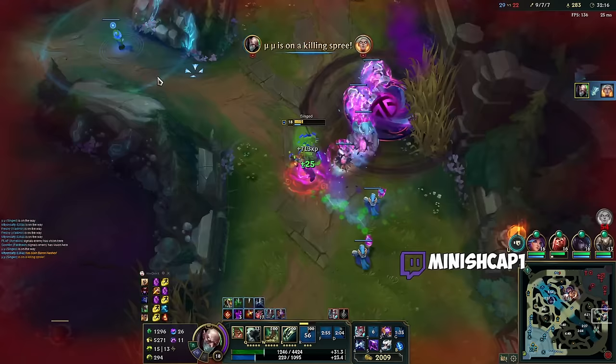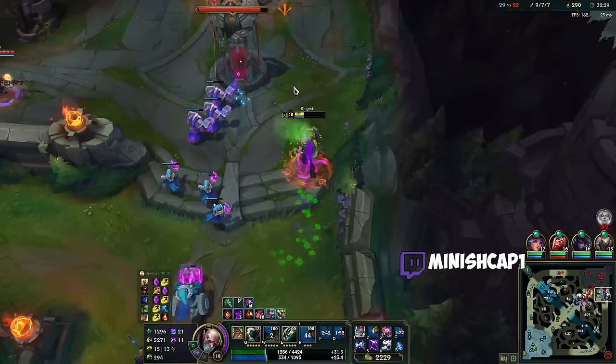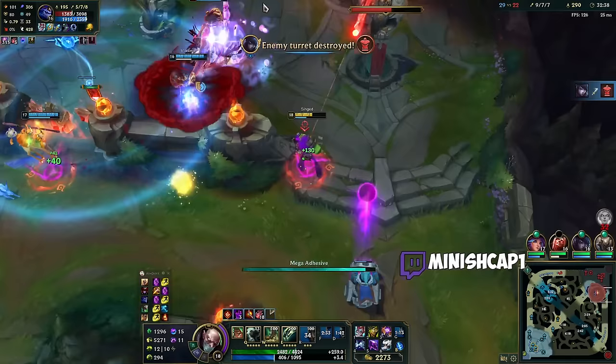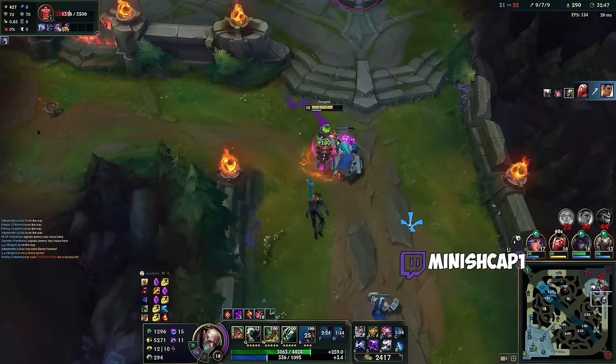Then Azir all jumps forward — I can maybe catch him. Maybe a little too fast — he's flashed out. No worries. I actually just have their entire team down here the whole game, so I'm actually pushing against their whole team the whole time. This is crazy. Hey good job, team — let's go, boys. And we got Baron!